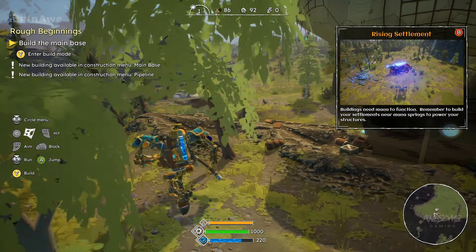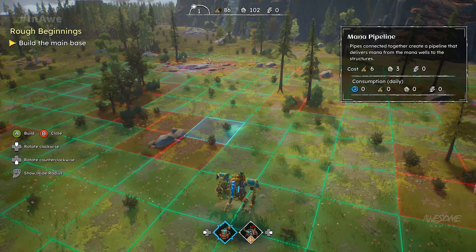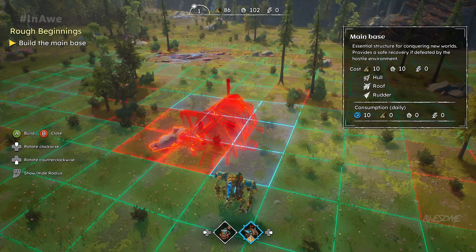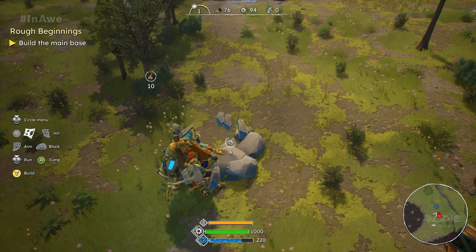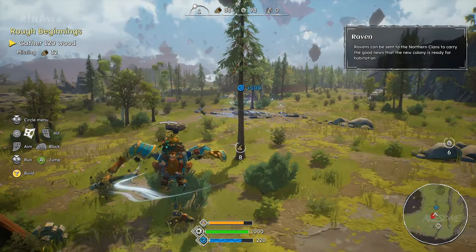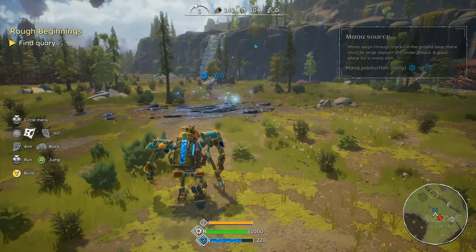The mech is ready, time to get in. All right, now let's enter build mode. Build the main base — let's build it around here. We've got the main base, and you can rotate it up and down. We harvest all these things so we have a better chance to put things closer. We've already started doing the wooden stone too, which is nice.